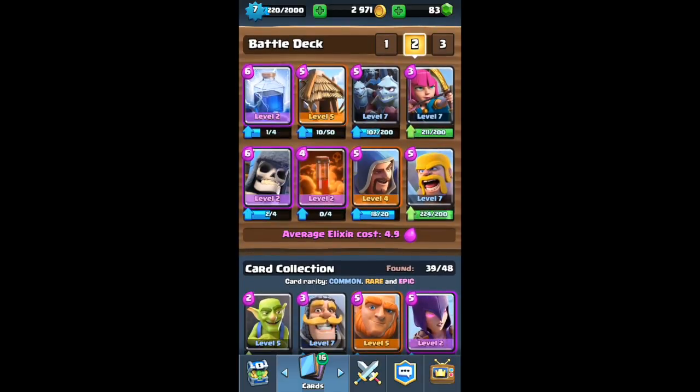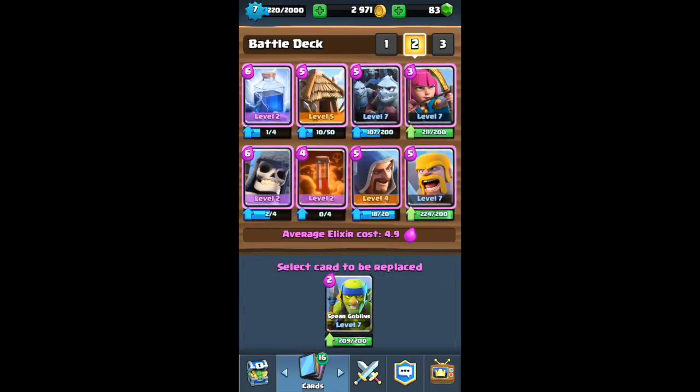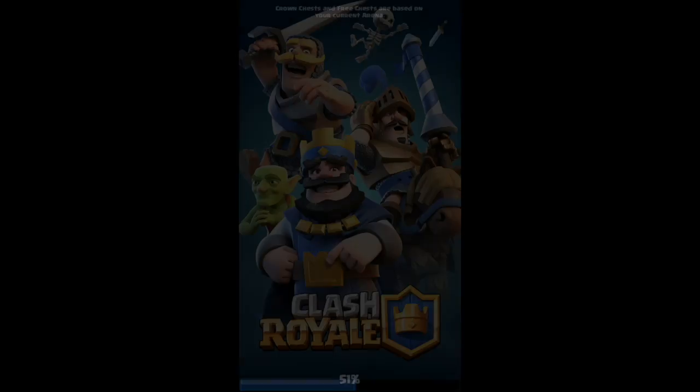We have our splash damage for things like princes. The baby dragon is for these two - actually put that for the princess. The giant skeleton: get this on a tower and destroy it. These two spells help corrode and kill it. Let's get the regular goblins back in place of the archers. Let's jump into a battle.